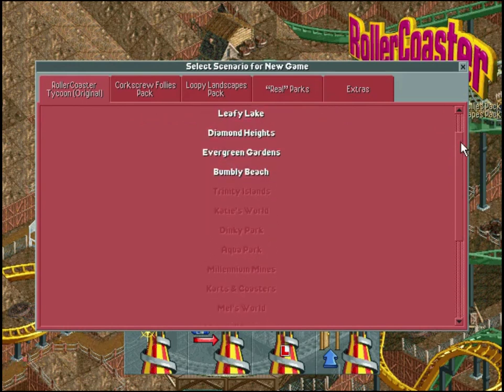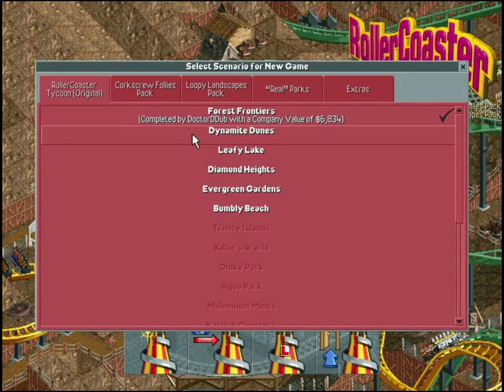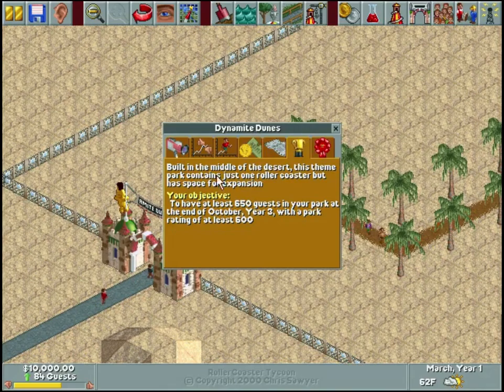We're going to start our next map, which is Dynamite Dunes. Built in the middle of the desert, this theme park contains just one roller coaster but has space for expansion. The objective is to have at least 650 guests in your park at the end of October, Year Three, with a park rating of at least 600. Forest Frontiers gave us one year instead of three, so we have three times the time to get just over two times the guests - we needed 250 last time, now we need 650.